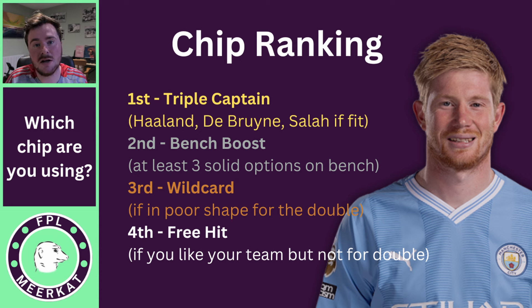Third is the wild card — if your team is in poor shape or you're really struggling to get Salah or Haaland into your team and your team structure is all over the place, the wild card is for you. Fourth is the free hit — I really wouldn't consider using it this game week unless your team is in really bad shape. I'd probably save it for an upcoming double, because with only four teams doubling and two not looking great, it's quite easy to make a couple of transfers and get to an ideal team.